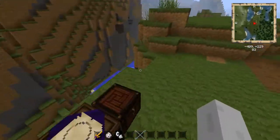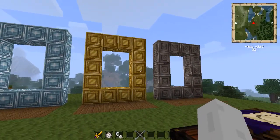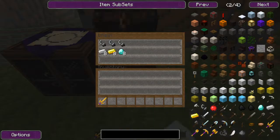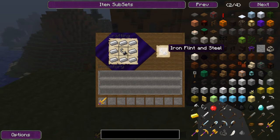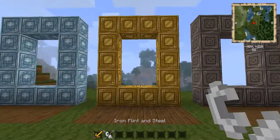Obviously, the Diamond Dimension will probably have some good stuff for you in the future because it's the most expensive. But they're all pretty expensive — it's a minimum of ten blocks, which is a lot. To get to each one of these dimensions, starting with the Iron Dimension, you're going to have to have eight of their respective ingots and a flint and steel. Put the flint and steel in the middle, surround it with iron or whatever the respective material is, and you get that material's flint and steel.